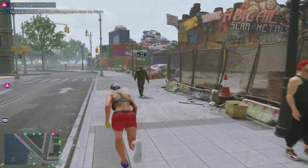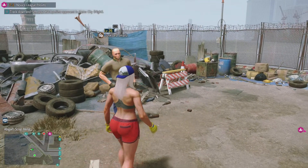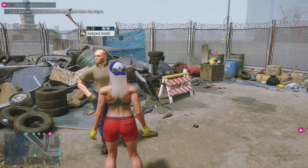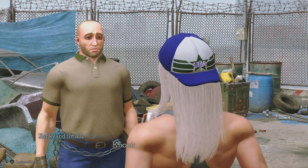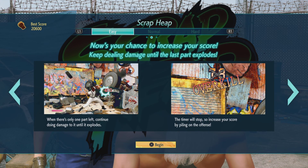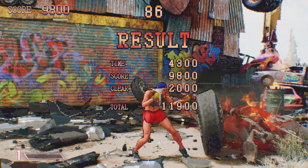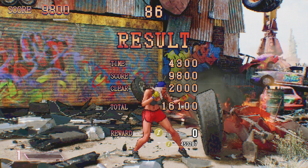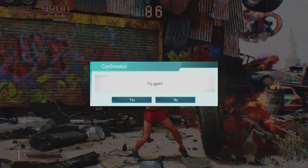We're going to get about 1,300 Zinni for that fight. The way that I prefer, and probably the fastest way to do it, is to come over here to Junkyard Smalls. He has a mini game where basically all you've got to do is beat up some junk. Whenever you destroy all the junk, you get gold for it. Only took us a few seconds and we got 2,400 Zinni — that is a very, very fast way to do it.